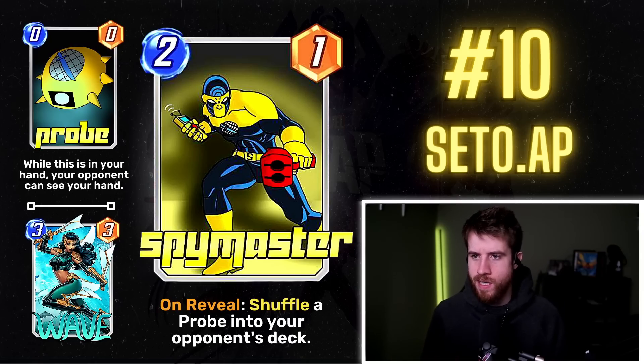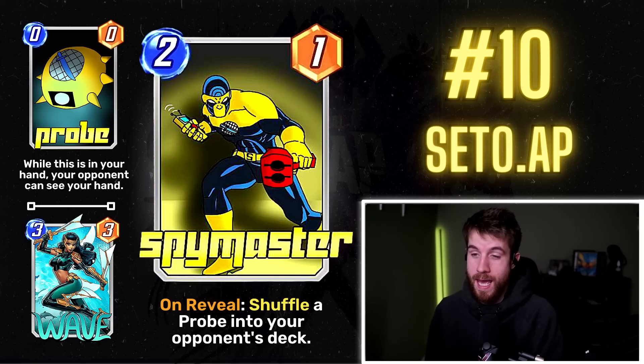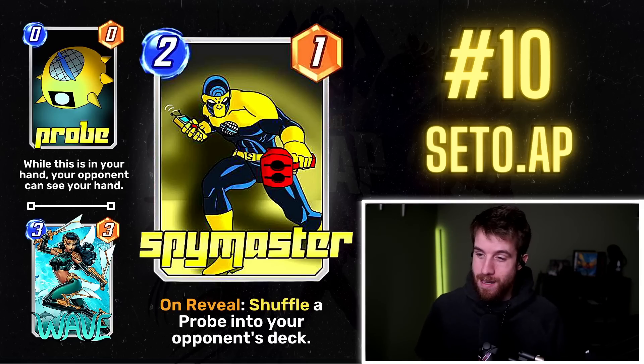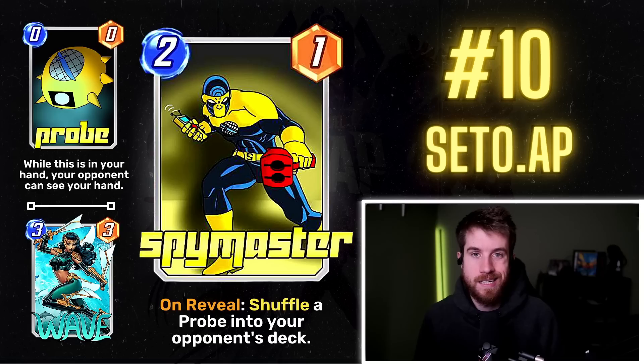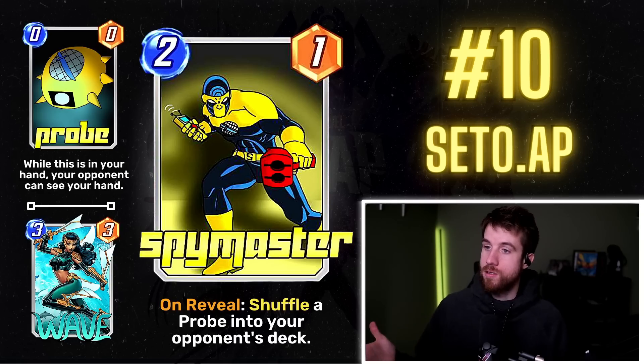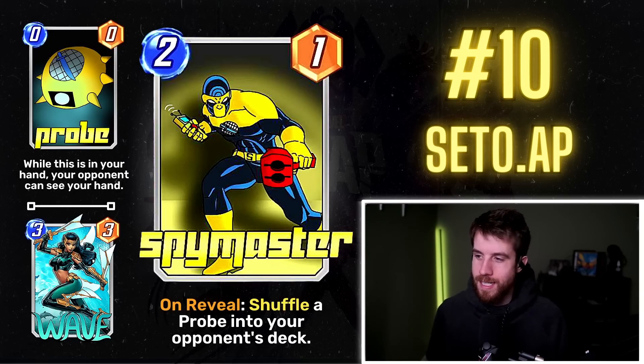It's essentially a one-instance card because your opponent is just going to play that probe to get rid of it — they don't want to show you their hand, so they'll play it and it takes up a board spot they didn't want. A really sweet combo would be with Wave: if you know they have the probe in hand you could time Wave to brick their hand so it costs four, forcing them to play the probe as a four-cost.